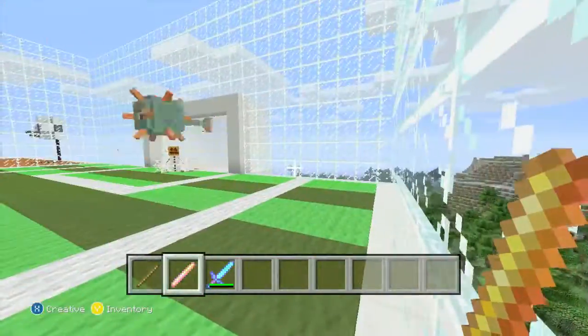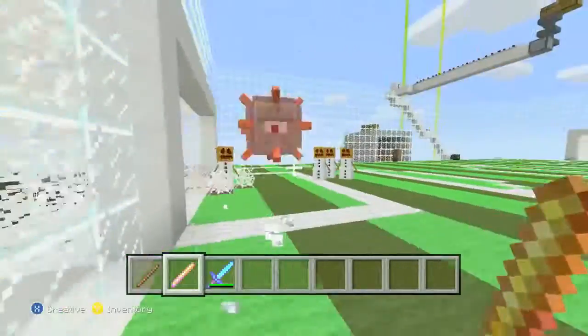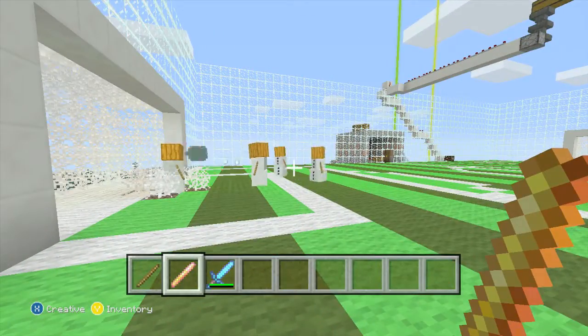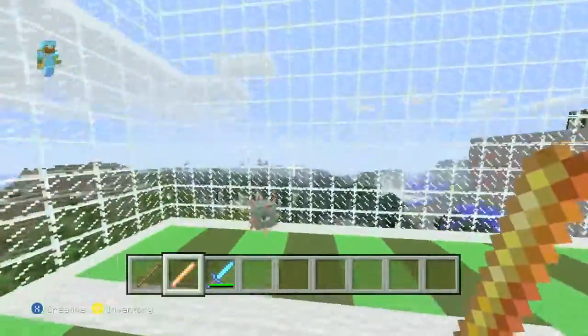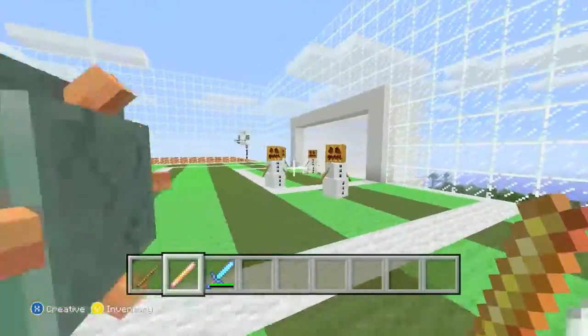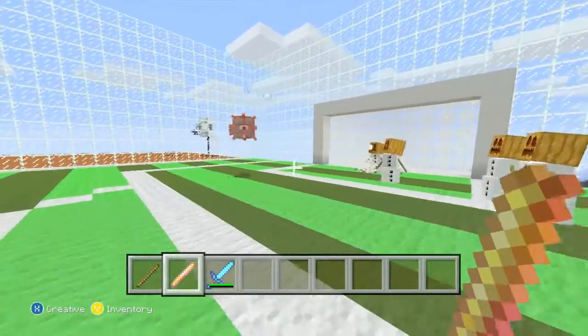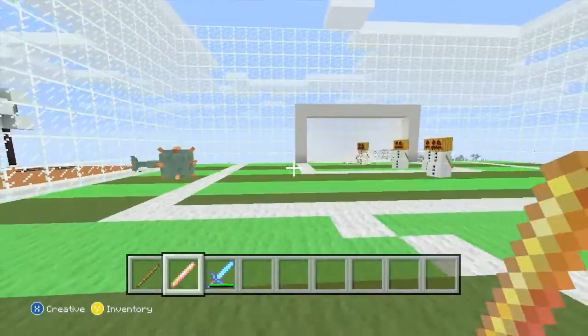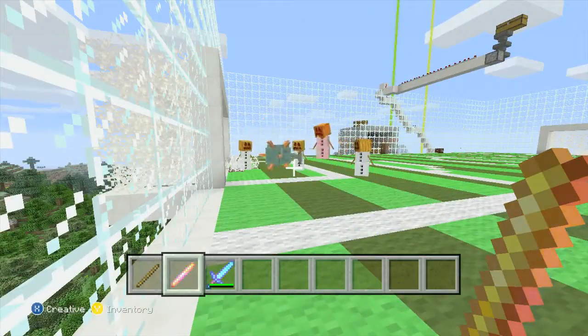The guardian can go in the goal but not get stuck in the net, and that's not a goal. I made no boundaries because that would just get too annoying - you'd barely have any playing time. A few snow golems die but that's just the game. You know, a lot of people die in soccer - football - whatever you guys call it.